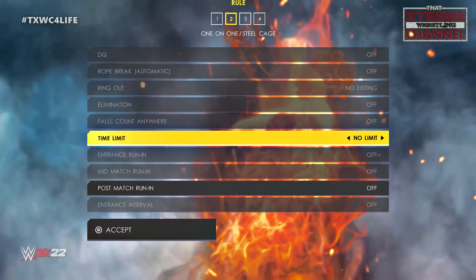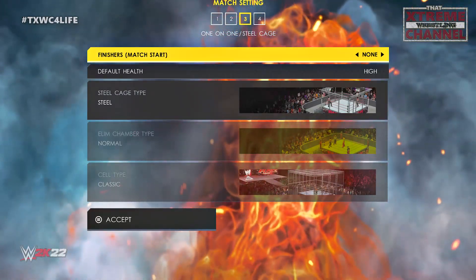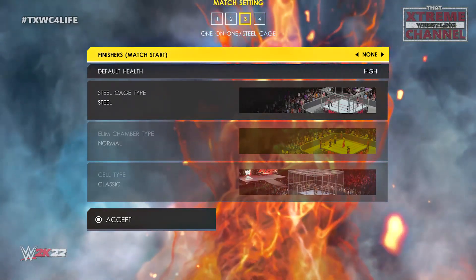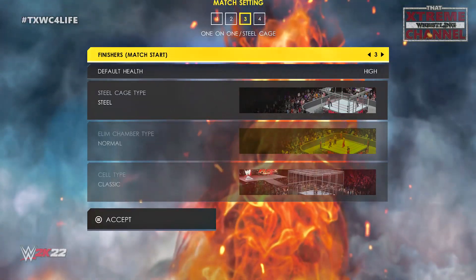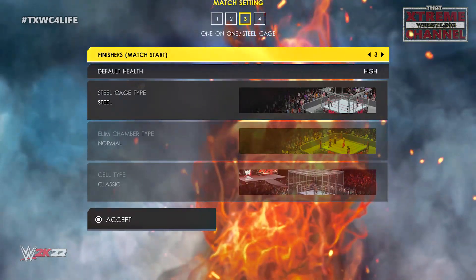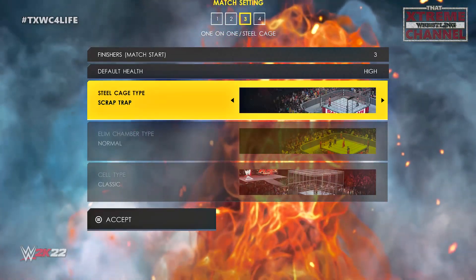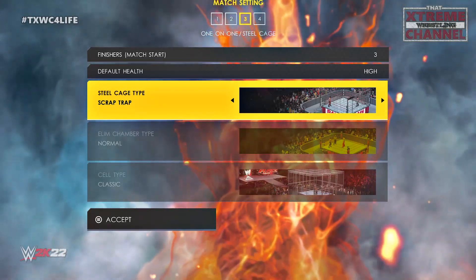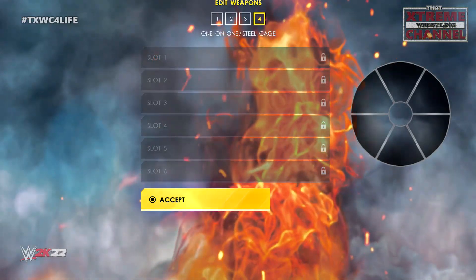Time limit you don't really have to worry about. Post-match run-in, turn it on if you want to. I like to turn finishers at match start to three — that way right off the start you could get hit by a finisher, put into a submission, and the match is over. Default health I leave at high. For steel cage type, I like to use the Scrap Trap or the classic black cage, but for this we're going to go with Scrap Trap. Then go ahead and hit accept. Of course there are no weapons — we are in a cage — so skip past that.